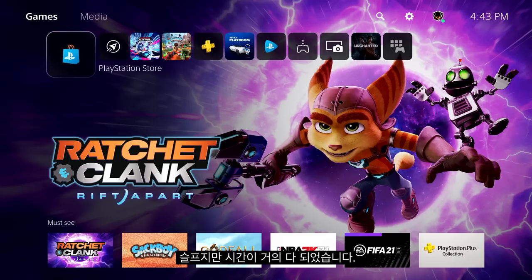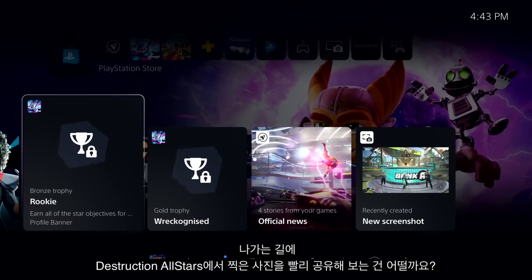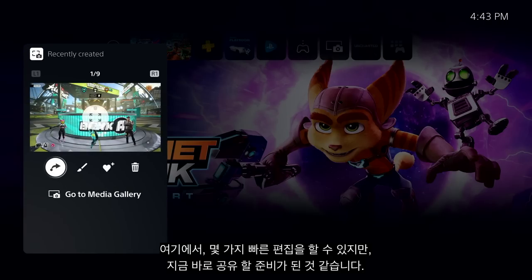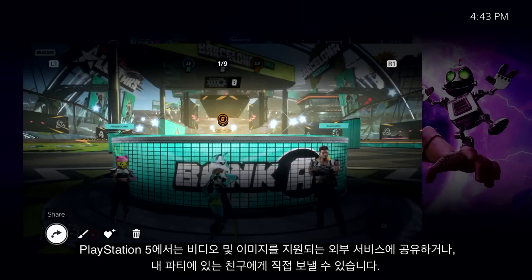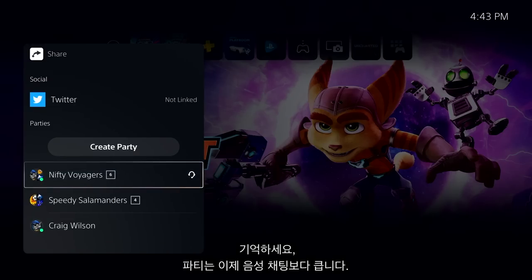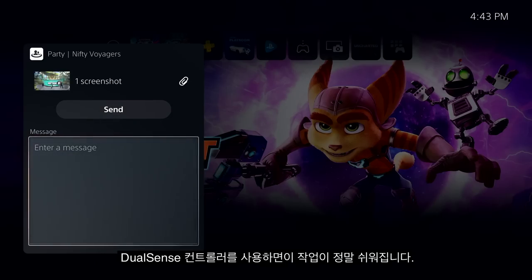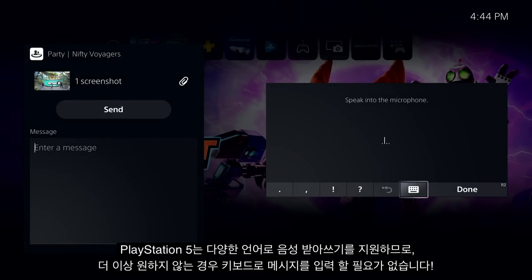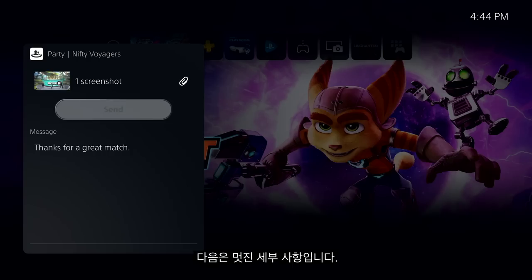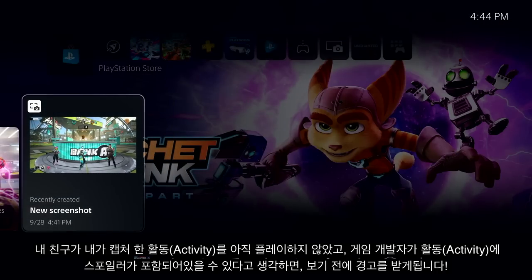We are almost out of time. So let's pull up Control Center one more time with a tap of the PlayStation button. On our way out, let's quickly share that photo we took in Destruction All-Stars. We can find recently captured media in this handy card in Control Center. From here, we can do some quick edits, but I think I'm ready to share it right now. On PlayStation 5, I have the option to share videos and images to supported external services, or I can send them directly to one of my parties. Parties are bigger than just voice chat now, so I'll select one of my favorite parties here. PlayStation 5 supports voice dictation in a number of languages, so you no longer have to type messages with the keyboard if you don't want to. If my friend hasn't yet played the activity where I captured this media, and the game's developer thinks that activity might contain spoilers, they'll receive a warning before they view it.